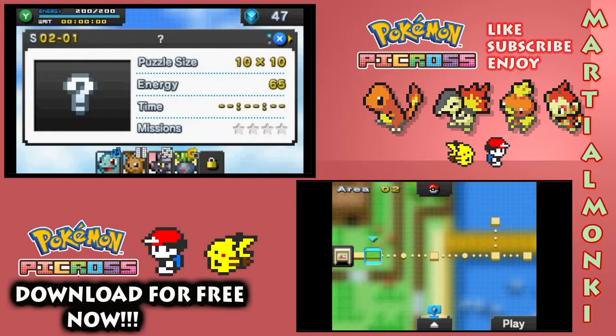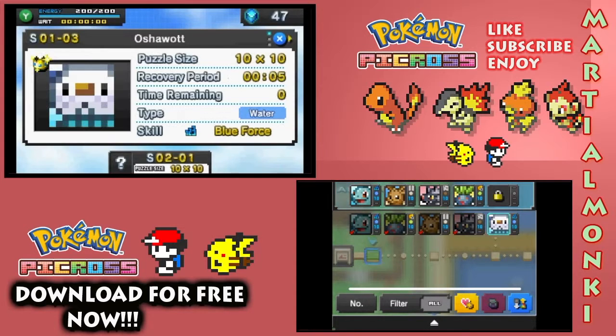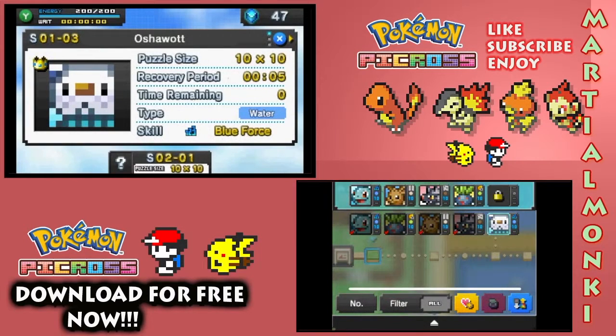We have just moved on to a brand new area. The puzzle sizes are still 10x10. We've used a lot of Picrites here so we are kind of low on those — we need to gather a few more. We did capture the Oshawott in the last episode. We're not really going to create any space room because that's going to cost us 100 of those.